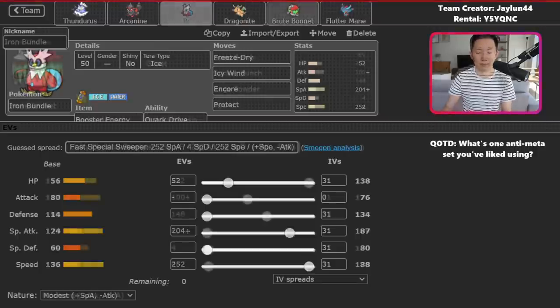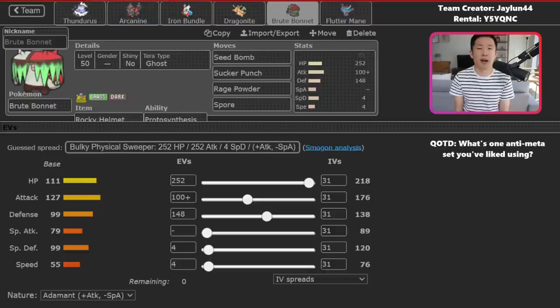Now let's highlight some weaknesses. First, with Brute Bonnet, a good Grass Terra or Safety Goggles can give it a ton of trouble — Grass Terra allows your opponent to be immune to Spore and ignore Rage Powder redirection, same with Safety Goggles. I had one game where I led Iron Bundle plus Brute Bonnet, my opponent had Chien Pao plus Iron Hands, and they were able to Grass Terra and Drain Punch the Bundle for a guaranteed one-hit knockout. Also, once Bonnet commits its Terra, it can't go back, and special attackers with Ghost or Dark moves become effective against it.